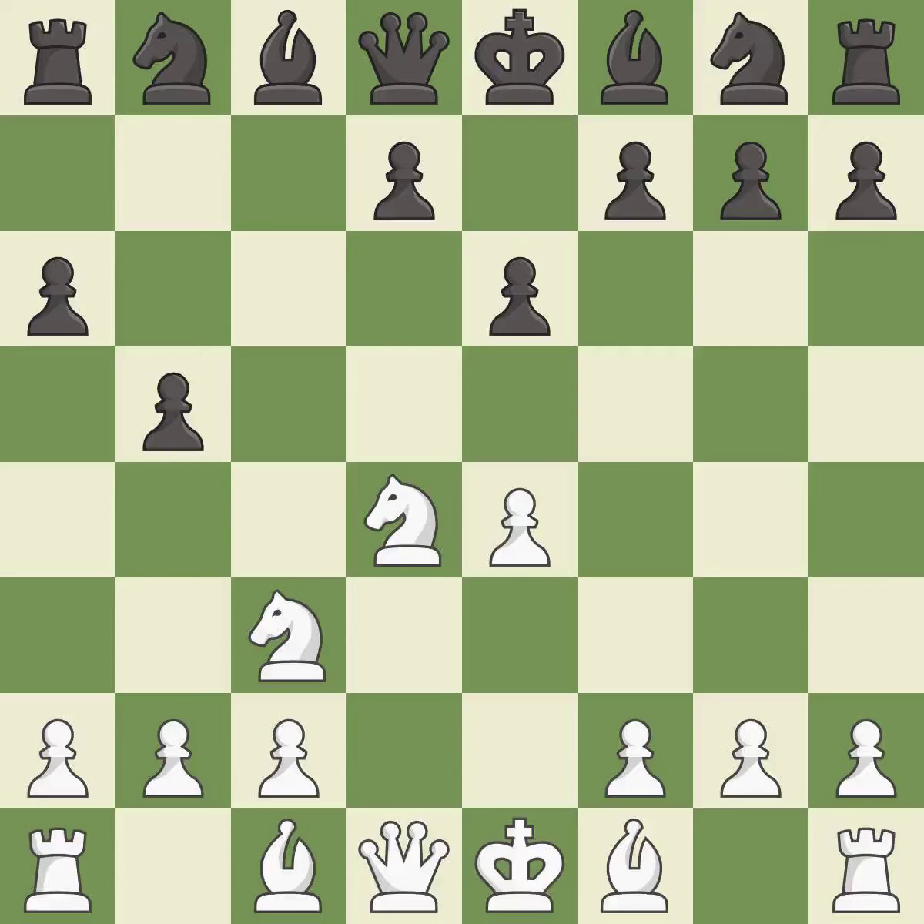B5 takes space on the queenside and prepares to fianchetto the light-squared bishop to b7, where it will sit on the long diagonal. Bd3 develops the bishop, supports the e4 pawn, and prepares castling.